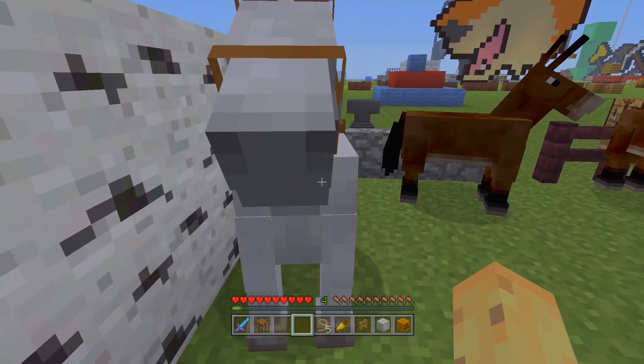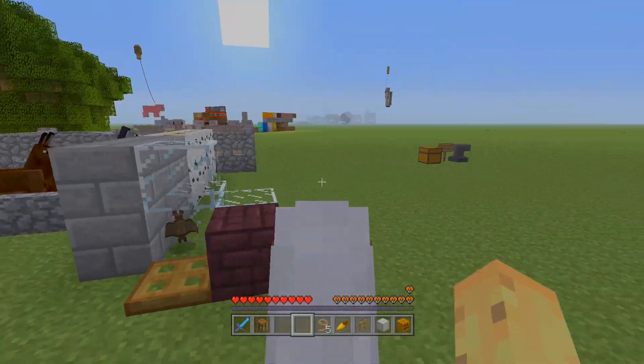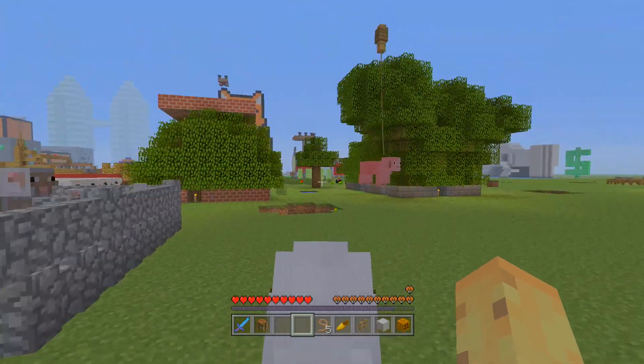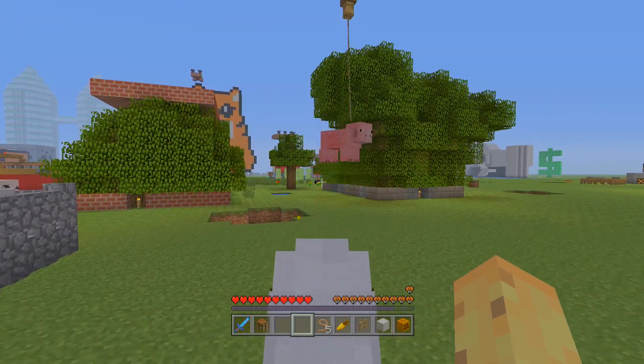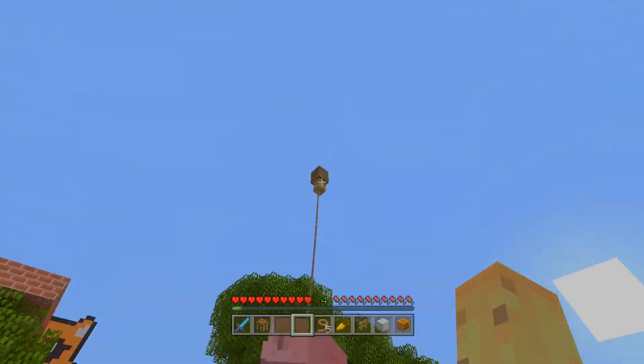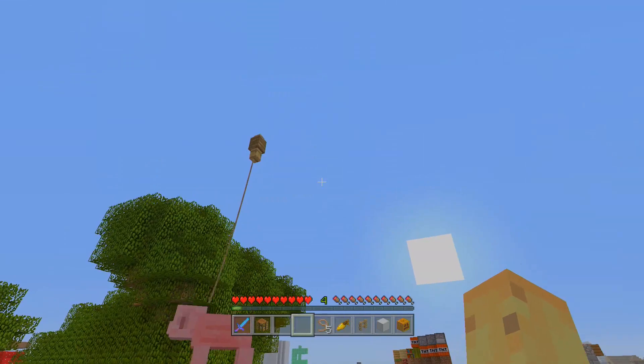Let's jump on a horse and show you the other uses you probably didn't know about. The lead isn't actually just a horse lead as a lot of people know it — it's actually a lead for any other mob in the game. We're going to start with bouncing mobs because it's hilarious. You can actually tie a pig, or any other passive mob, to a fence post.